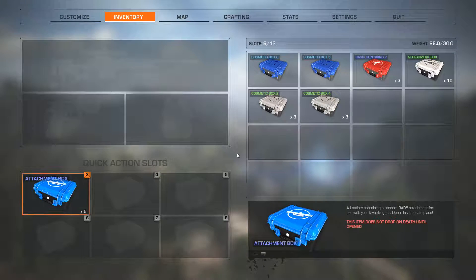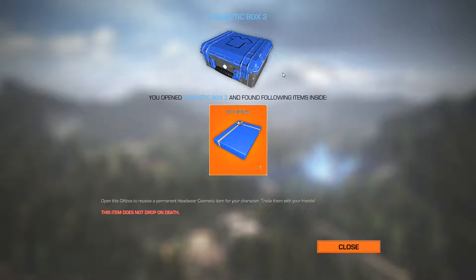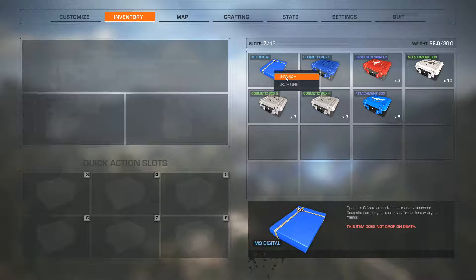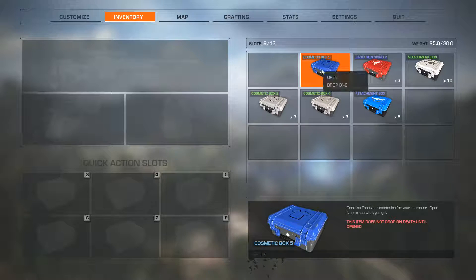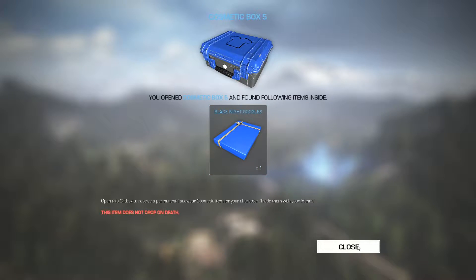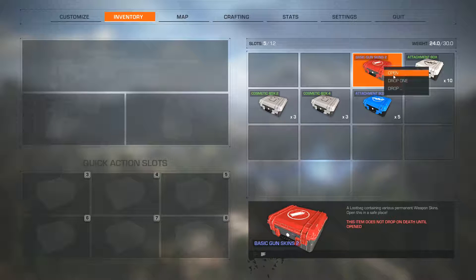Let's go through it, let's experience what this is together and see what we come up with. Open the cosmetic box - an M9 digital. So how does this work? This item does not drop on death. Open this gift box to receive a permanent headwear cosmetic item for your character. You unlocked a special item - you received an M9 digital. Apply cosmetics via the customization menu. So that's a gun skin basically.